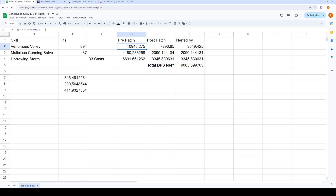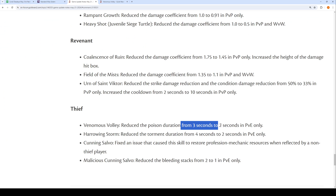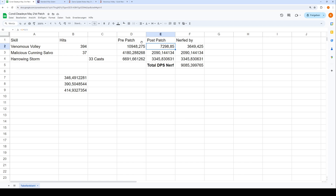So we have the number of hits, the Poison duration, the DPS per Poison stack, we divide by fight duration, and multiply by the correction factor to account for Poison still ticking when the Golem dies. We get that the Poison from the 3-second duration was roughly 11k DPS. With the new patch, it's only 2 seconds, so we multiply by two thirds to get the new damage: 7,298 DPS. This skill has been nerfed by 3,649 DPS — the difference between those two numbers.